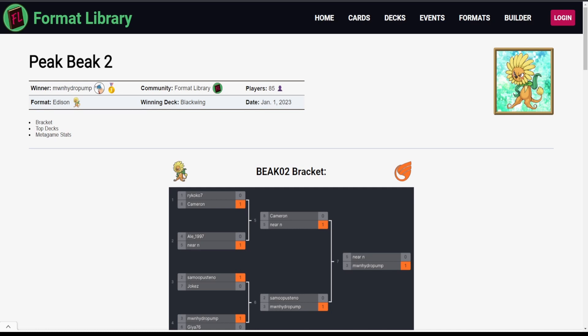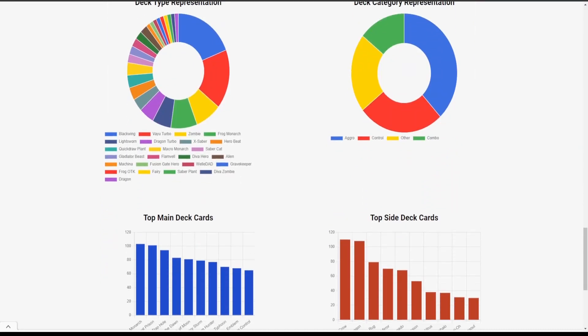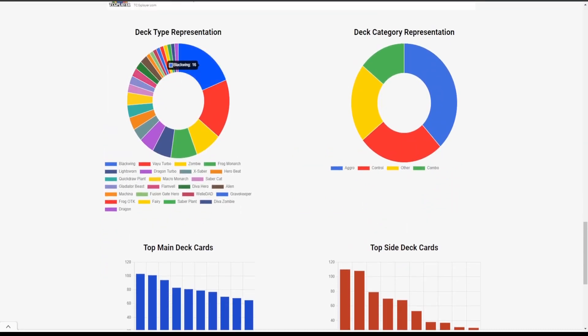We're going to get into a tournament analysis and go over the top decks, but first I want to look at the most played cards and deck representation. We have a lot of Blackwings — 16 out of 85 players elected to play Blackwings, and then 14 more Value Turbo variations. That's something you can try to react to: find some side deck cards to help you out and tune your main deck to fight against those. We have seven Zombies, seven Frog Monarchs, five Lightsworn.